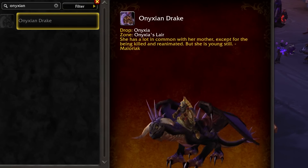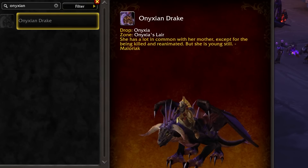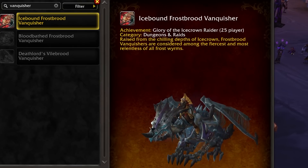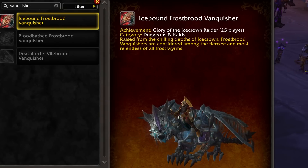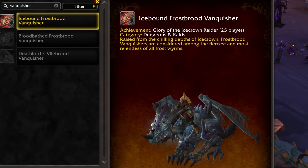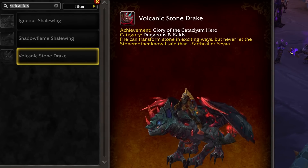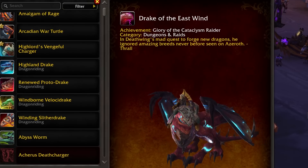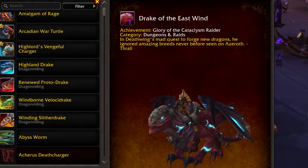Based on one of the most famous dragons in the Warcraft franchise, the Onyxian Drake is also a pretty rare drop when you defeat her. Undead Frost Dragons were really popular back in their day and still are. To get the Icebound and Bloodbathed Frostbrood Vanquishers, you need to complete the Glory of the Icecrown Raider on 25-man and 10-man respectively. The Volcanic Stone Drake is similar — you need to complete a set of dungeon achievements during Cataclysm. The Drake of the East Wind is another raid achievement from Cataclysm's first tier, which involves three raids.